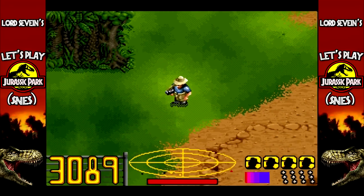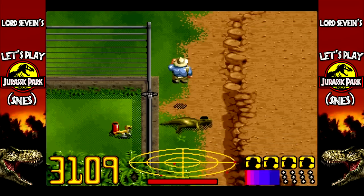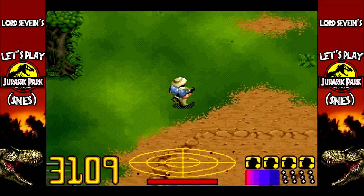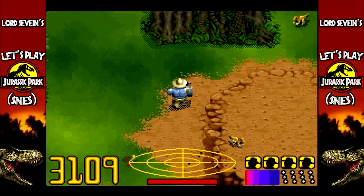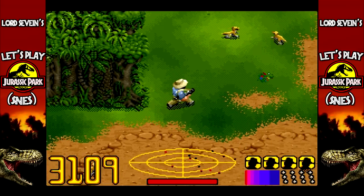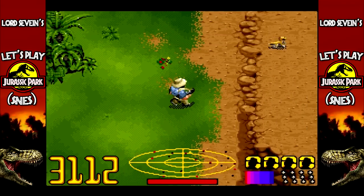Just in here - let's jump over that and get the egg. That's one of the other missions, is to collect all the eggs, so you might as well get them while you're here. I think there's one up here too - these little compies.